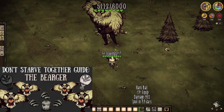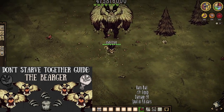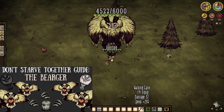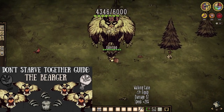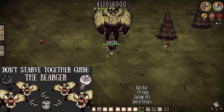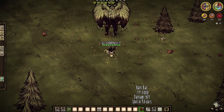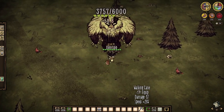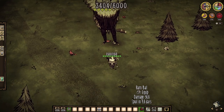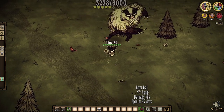Our fluffy pal Bearger awakens from hibernation, only to be immediately murdered by our meat. Without speed, you'll be getting but two hits before he swipes at you. So get those feetsies moving to capitalize on three hits per meat-smacking session. Know this: every three attacks he does will result in an area-of-effect slam that should obviously be avoided. But immediately following that, he'll swipe again. Please be smart and bait that follow-up attack before resuming your murder spree. Bearger also shares a disarming mechanic — his comes after every hit he lands on you. So don't get hit.